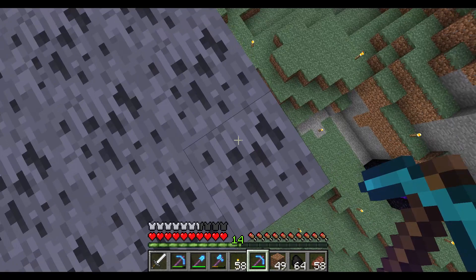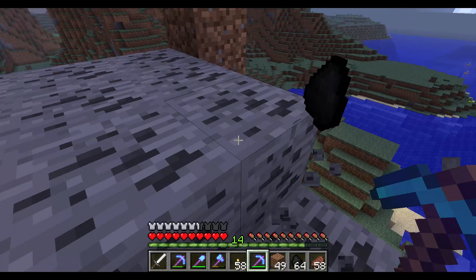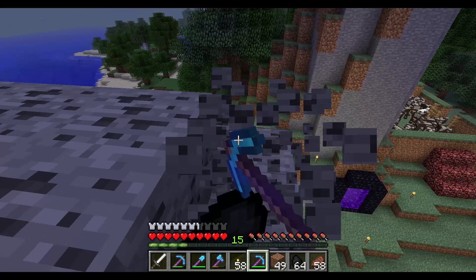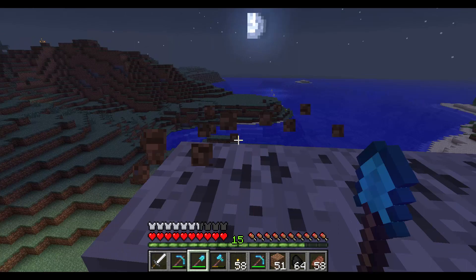I decided to do this just as night is falling — oh well, we should be alright up here. I'll probably hit a couple of books with some level 30 enchants. We'll see how many levels we get. This coal obviously is not going to get us quite as far as the stuff further down, but still pretty decent.